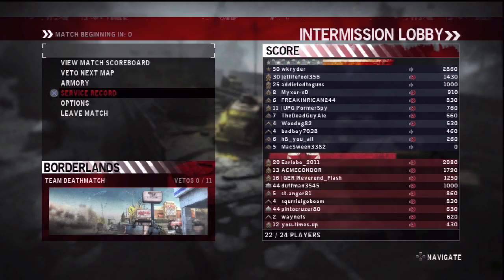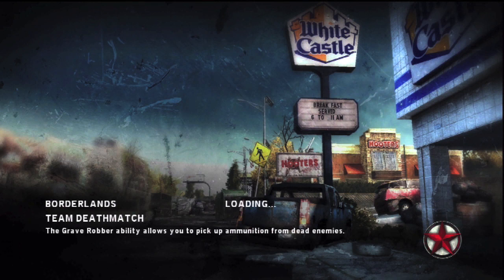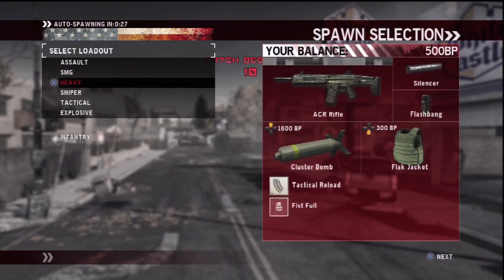Hey guys, Wake Rider here, bringing you a TDM on Borderlands, also known as the White Castle and Hooters map. And as you see, breakfast is served from 6 to 11, so please show up before 11 if you do want breakfast - we're not serving it after then.